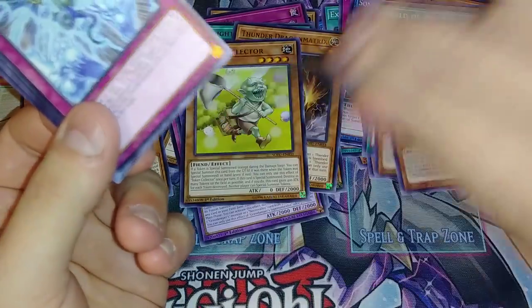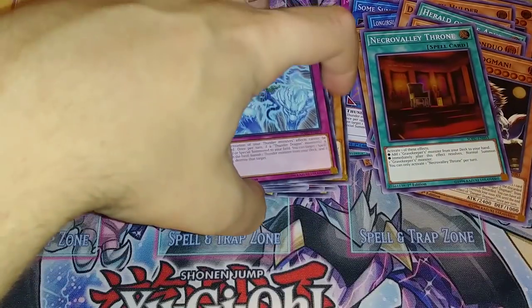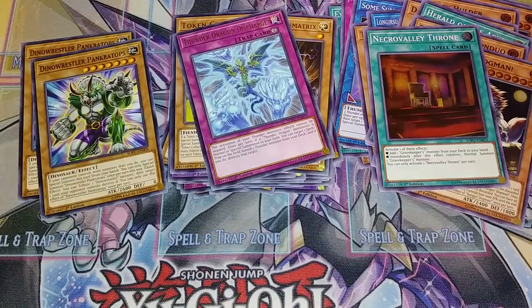Necro Valley Tomb — we've got another one of those. Let me keep my stacks together. Okay, so that was the first box. Let's go through another 24. Let's just bust a stack in half, we'll just do a bunch of them.